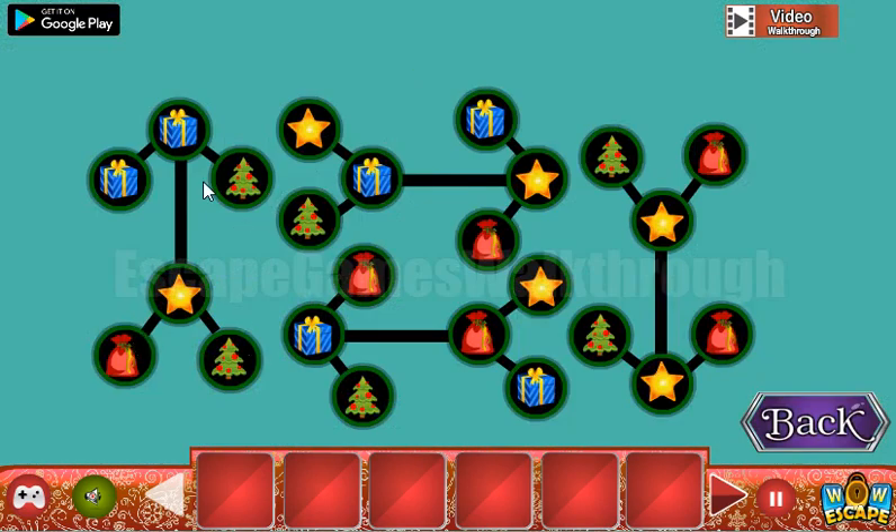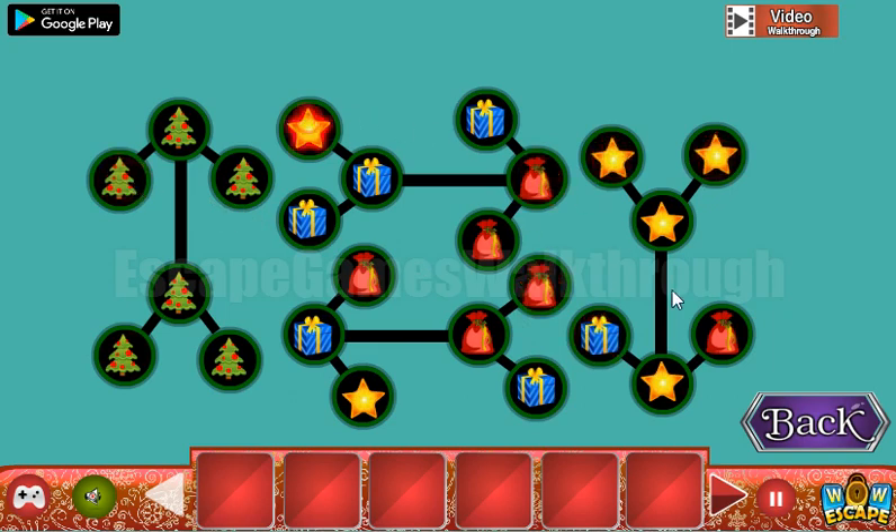Here we can see the shapes of the arrows. Up is for the tree, so let's move all the trees to the arrow up. Down is for the star. Right is for the bag and left is for the presents.